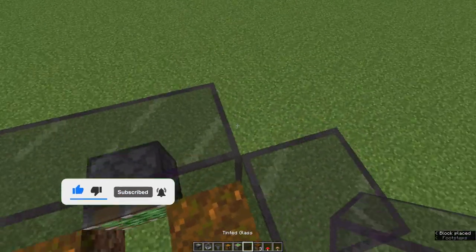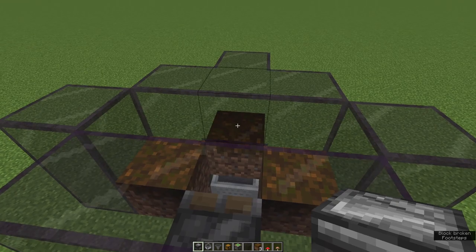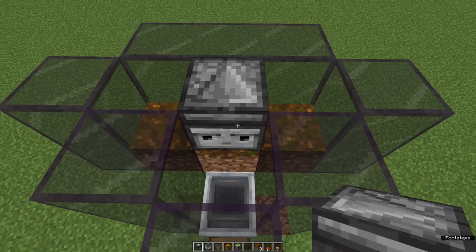Now go ahead and place a temporary block on this piece of podzol and then place an observer facing into it. This is what's going to activate the sticky piston. As you can see, when the observer notices that the block in front of it has changed, it will retract the sticky piston, taking the block with it.